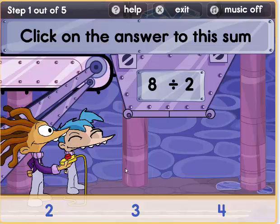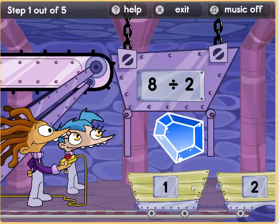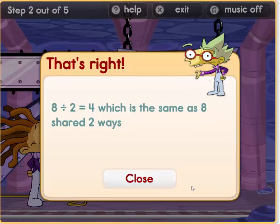Eight divided by two. So how many twos can go into eight? Let's see: two, four, six, eight. That means four twos can go into eight. One, two, four, six, eight. Yes! So eight divided by two equals four, which is the same as eight shared two ways.